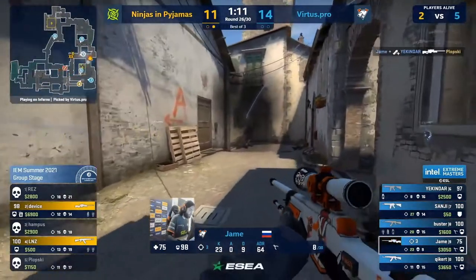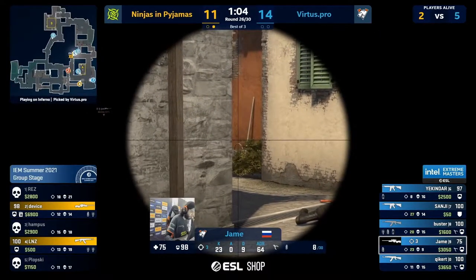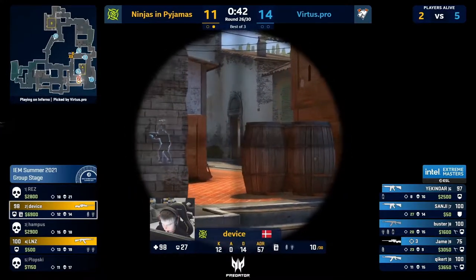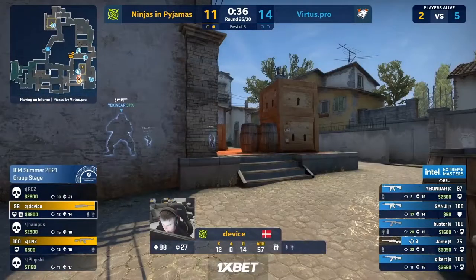Jame — the collateral comes through. Is he going for more? He is! Three in the round — big Jame bringing the pain and he's even looking for more. Just about finishing the job. No one's peaking right — Device searching for a kill with the AWP but even Sanji in the pit is just covering the cross for Ekinder. This is beautiful for VP — they're making NIP commit or save.